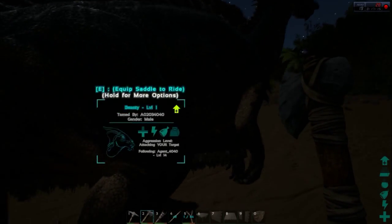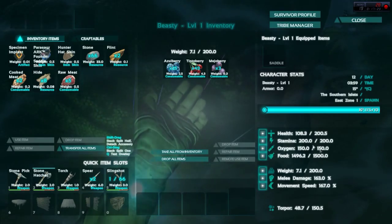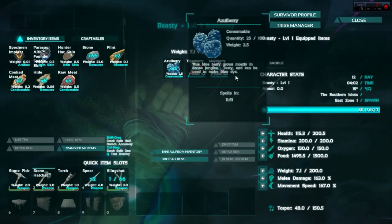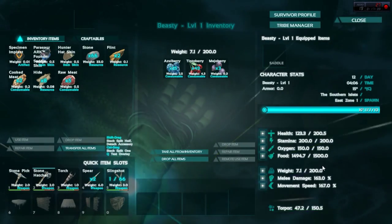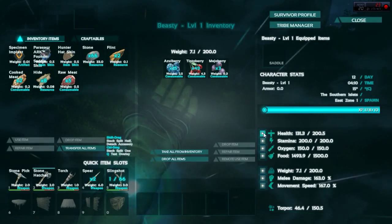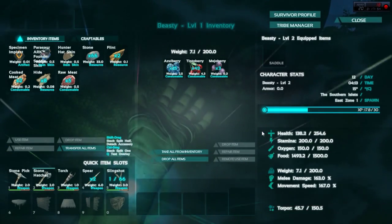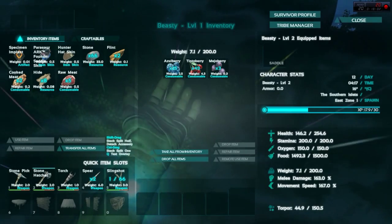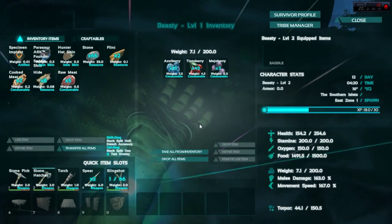Nice one, Beastie! Have you levelled up, by the way? You may have levelled up! Yes, he's levelled up! So, just like a player, let's give Beastie a bit of love and attention. He's got plenty of berries, so he should be fine. I can either upgrade his health, stamina, oxygen — because these guys can swim — food, weight, melee damage, or movement speed. I think for the time being, health, because his damage is okay. His torpor is going down, so they were having a proper go at each other.